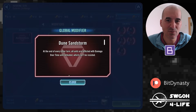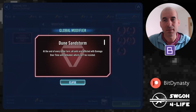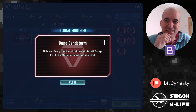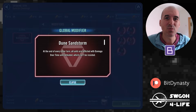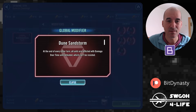Let's review the modifiers for the Tatooine Dune Sandstorm. As a reminder, at the end of every other turn all units are inflicted with Damage Over Time until defeated, which can't be resisted. This is actually a buff to the enemies because they've got Traya — whenever they're debuffed they get lots of bonuses, and the Sith Trio can cleanse those Damage Over Times on their turns. So as long as Traya is alive, this modifier is boosting them, not working against them. For us, we need a way to cleanse them too, because it'll take a while to burn down those tanky Sith Lords.